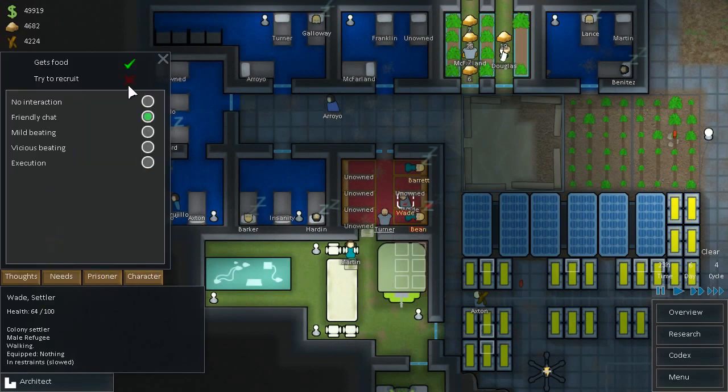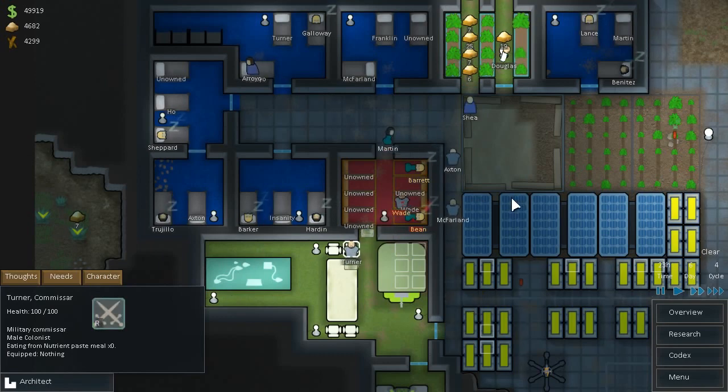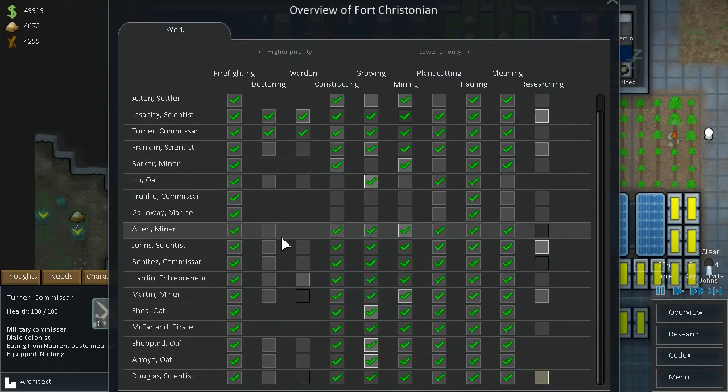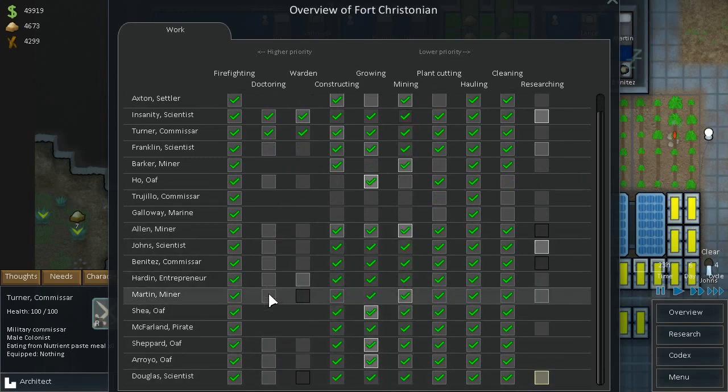Prisoner — friendly chat, try to recruit. Same with Bean — friendly chat, try to recruit. And just make sure Barrett is set to that. Alright. Now let's go to Overview. We have three Wardens currently, and that's probably all we need. There we go — Wardens. Four, and that's it.